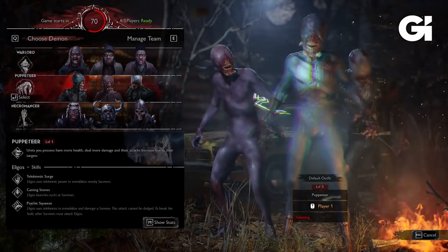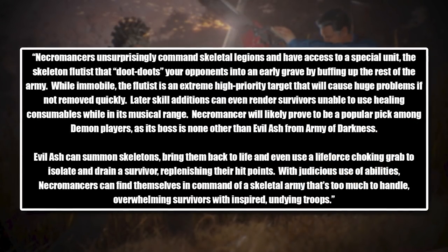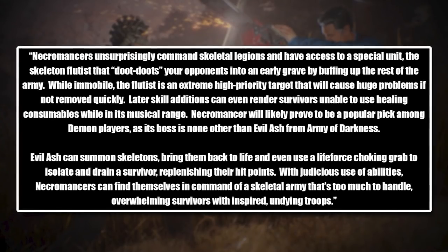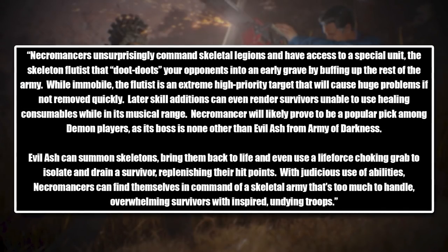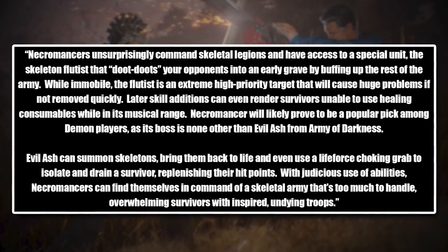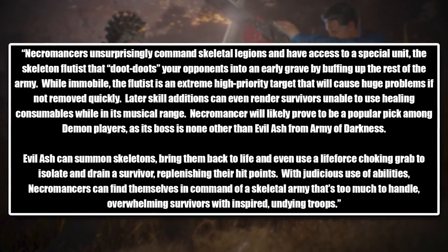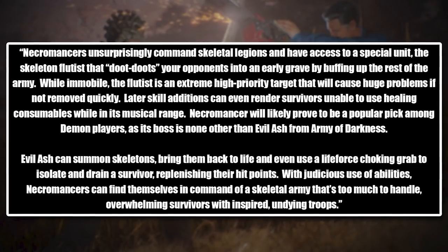And last but not least, the Necromancer. Necromancers unsurprisingly command skeletal legions and have access to a special unit, the skeleton Flutus, that buffs up the rest of the army. While immobile, the Flutus is an extremely high-priority target that will cause huge problems if not removed quickly. Later skill additions can even render survivors unable to use healing consumables while in its musical range. Necromancer will likely prove to be a popular pick amongst demon players, as its boss is none other than Evil Ash from Army of Darkness. Evil Ash can summon skeletons, bring them back to life, and even use a life force choking grab to isolate and drain a survivor, replenishing his hit points. With judicious use of abilities, Necromancers can find themselves in command of a skeletal army that's too much to handle, overwhelming survivors with undying troops.